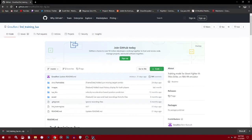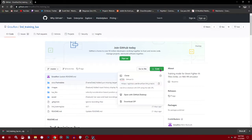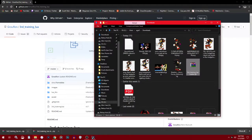You hit Code, then Download ZIP. I already downloaded it once but I'm just doing it again with you guys.